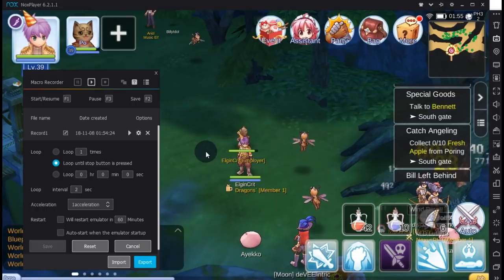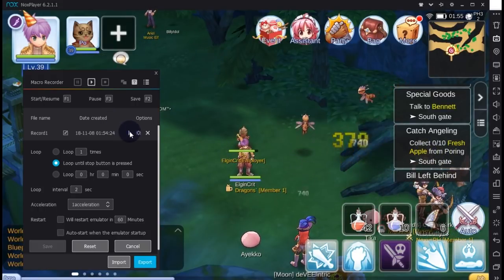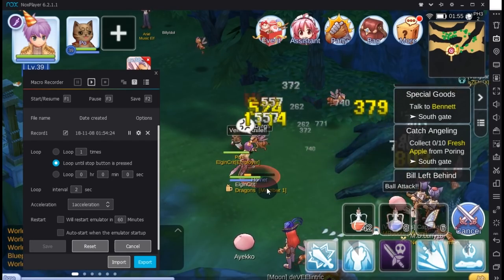By the way guys, you can also do this on the Play Dead skill, since the Play Dead skill recovers your HP and mana by 10%. So if you're cheap and don't want to waste any potions, you can just use Play Dead.